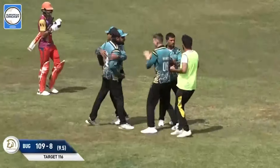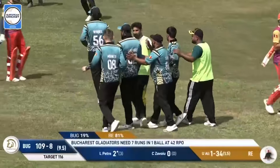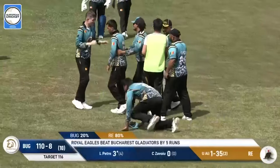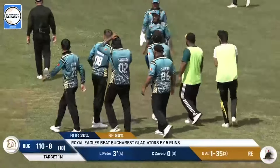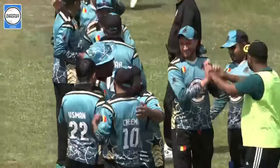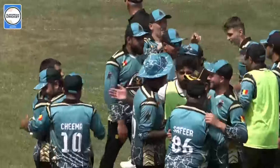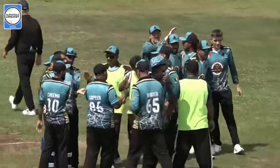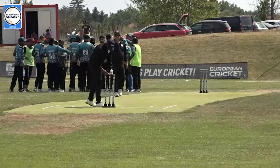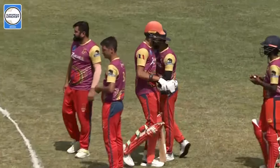Commiserations to the Gladiators - it just wasn't meant to be. But the Eagles, out of the depths of despair, have done it. Usman Ali can finally breathe. What a match everybody, what a match. There were twists, there were turns all over the place. But the Royal Eagles, after being absolutely annihilated by Kluge earlier on, got their second chance - and they needed it. And they got past the Gladiators. The Gladiators will feel the pain.